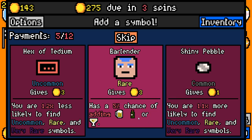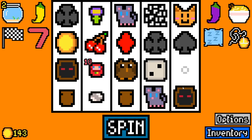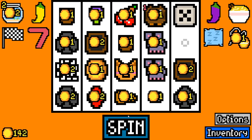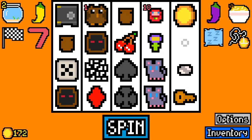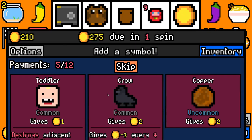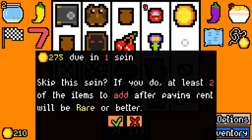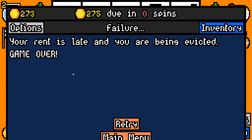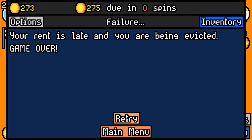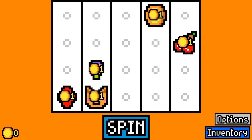Bartender has a chance of adding alcohol, but we don't have anything that drinks alcohol. We'll take the Shiny Pebble for slightly higher rarities — I tend to like going for the higher rarity stuff. We'll take a Safe — if the key gets that, that'll be a big payout. The Crow is interesting but the minus three after every four turns doesn't sound great. Unfortunately we've missed rent there, but that was a doomed run. We didn't get any synergistic things at all there. So let's hope this one's a little better.